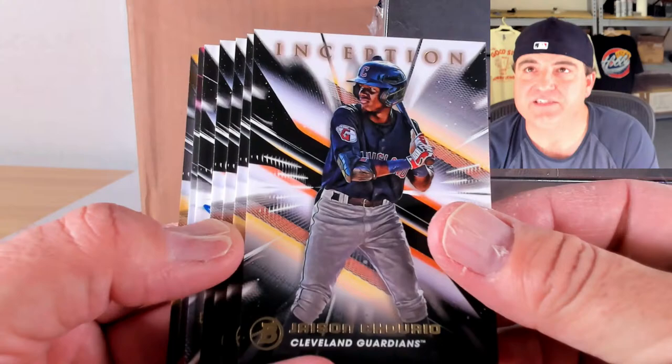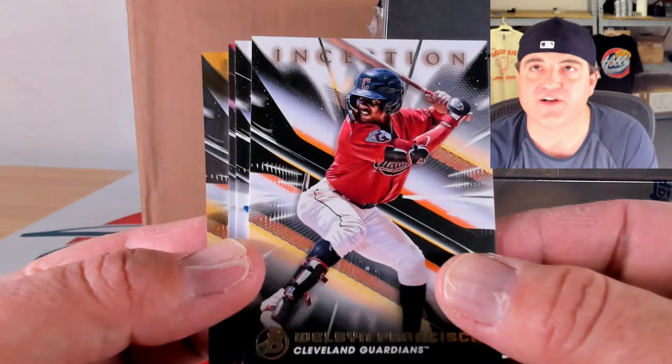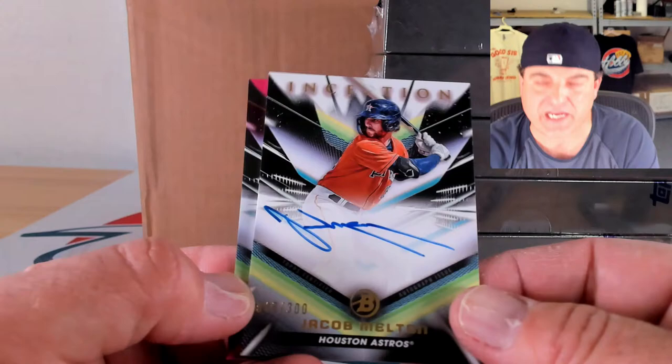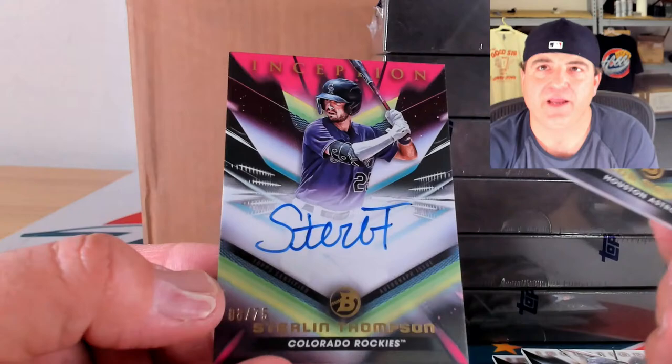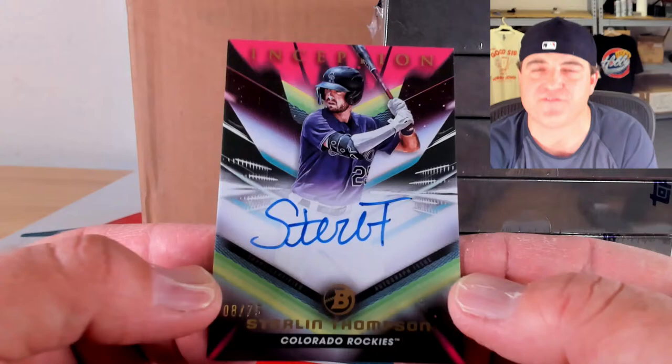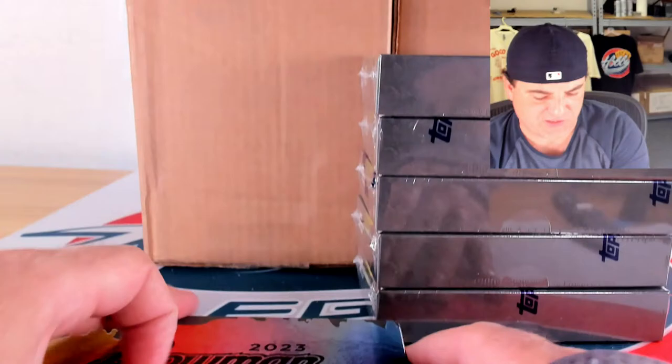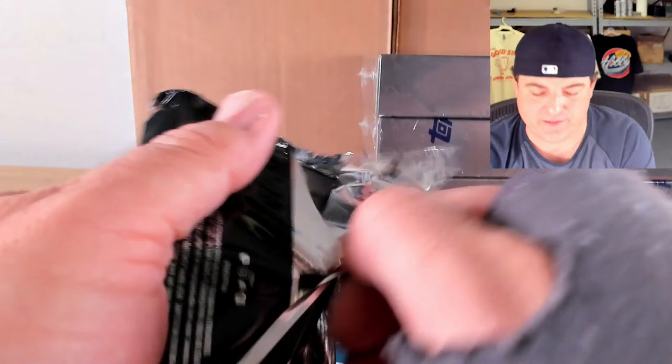Jason Churillo, Derniche Valdez, Anthony Gutierrez, and Welben Francisco on base. Gold to 50 of William Bergola, 20 out of 50. Base auto of Jacob Melton, 48 out of 300 — that's his first auto on the day. And Sterling Thompson — another new name — 8 out of 75 on the magenta foil. Two new guys getting on the board in one box — that's what we need to see.